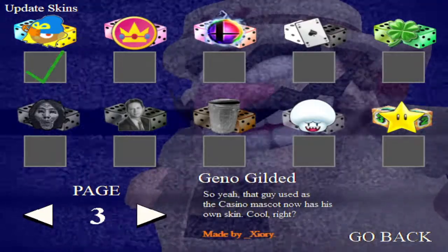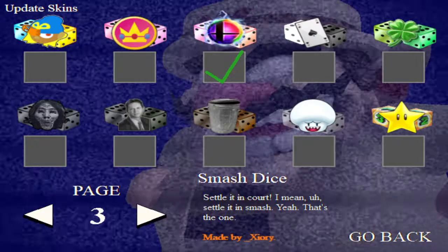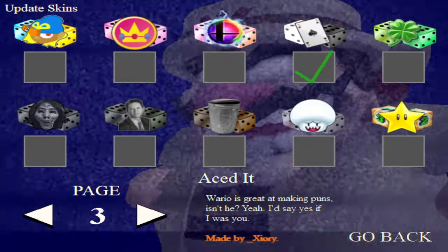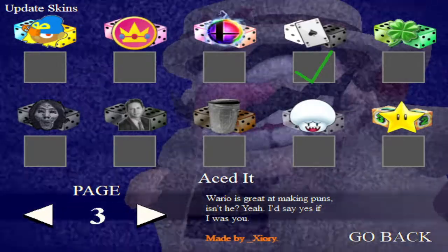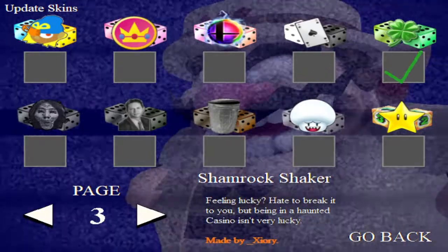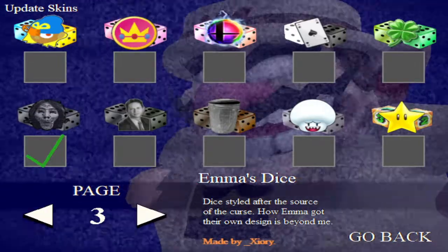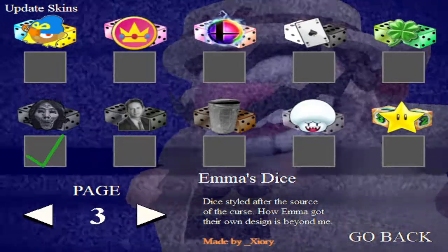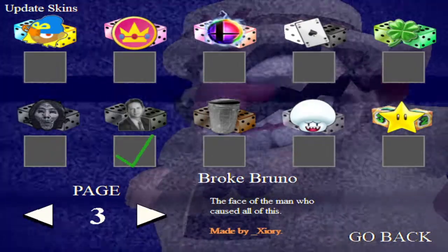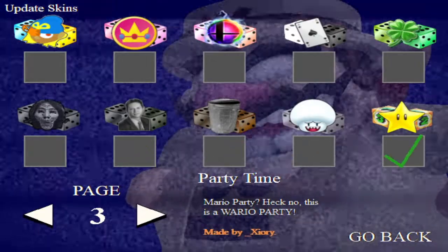On page three we have Geno, Peachy Pink, the Smash Ball from Super Smash Bros., Aced It which is an ace card, Shamrock Shaker, Emma from the Five Nights at Wario series created by WWW Wario, Broke Bruno, Trash Dice, Invisible Shroom, and Party Time.